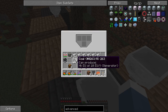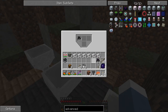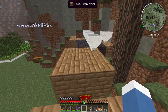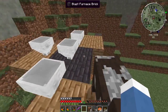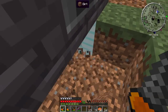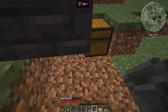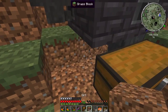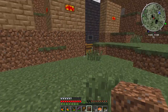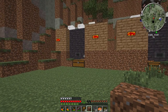Now we can put in a stack of coal into each one of these, and then we're going to put three stacks of iron into each one of these, and we should be producing steel. We do have a lot of steel right now, but if we're going to be storing every liquid in a giant steel tank, we need more. Our steel farm is kind of set up — I might put a skin on it later.